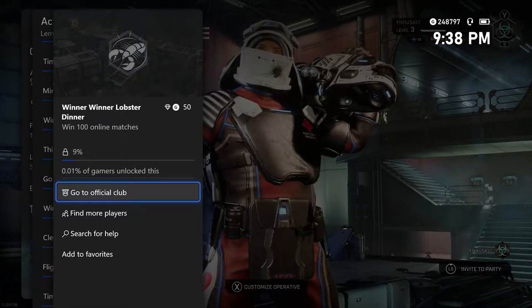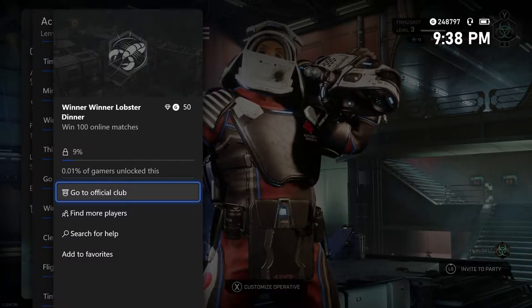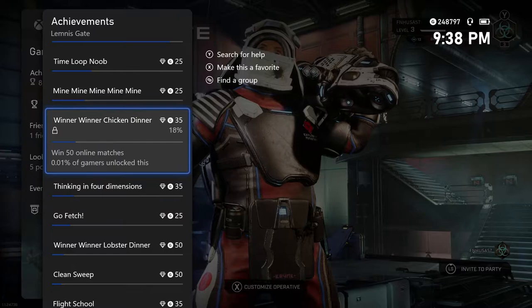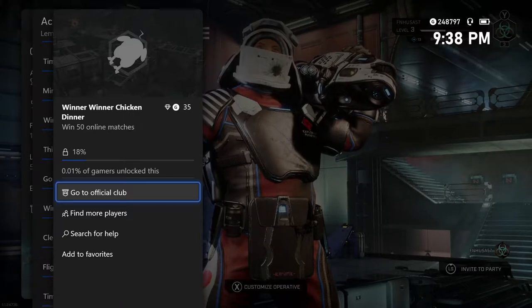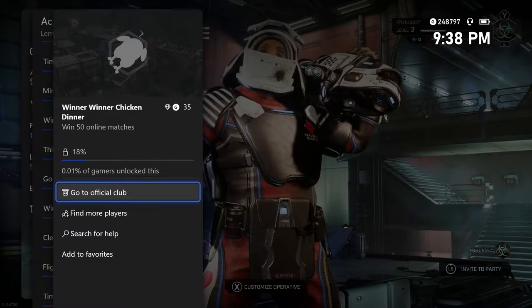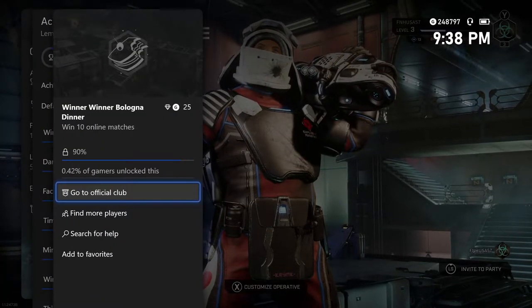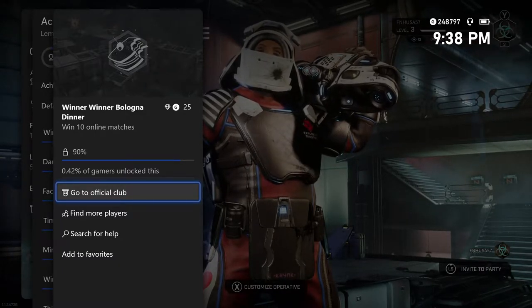Now, simply due to time constraints, I will not actually be unlocking that particular achievement. But before you click away from the video, the technique is exactly the same. The achievement that I will be unlocking is the first one in the list, but you can use this same technique to unlock winner-winner chicken dinner, which is for winning 50 online matches and worth 35 gamerscore. The one that you will see pop in the video is winner-winner baloney dinner, for winning 10 online matches worth 25 gamerscore.